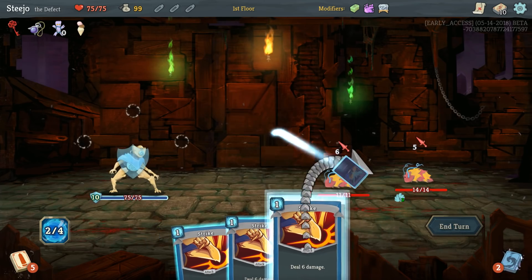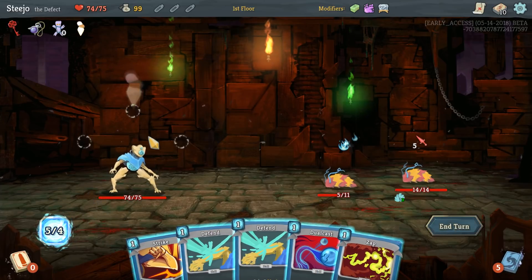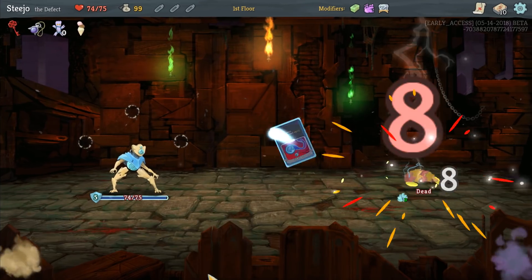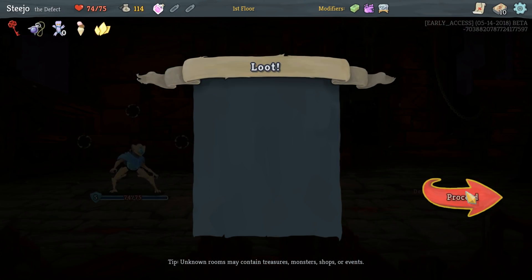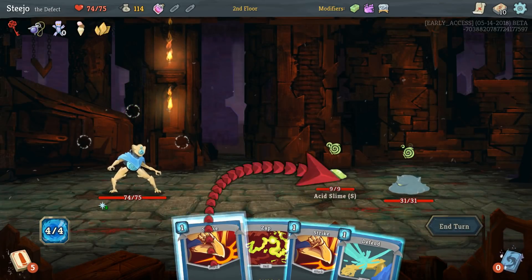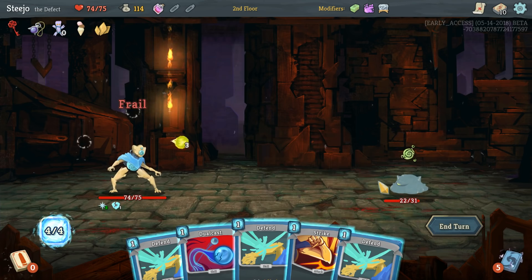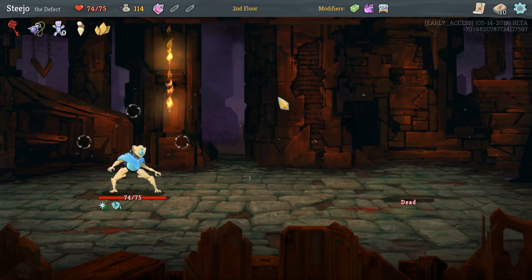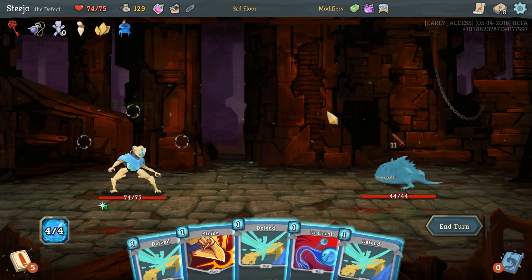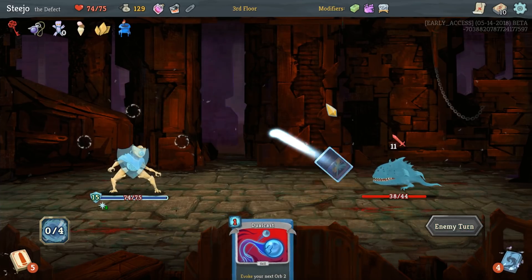I can't kill any so I'm better off blocking, and elites give cards and we do need cards. Bronze Scales - pretty good. Give me a weak potion. Blue Candle - don't mind if I do, especially on a cursed run.